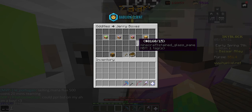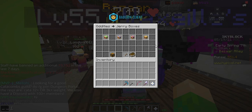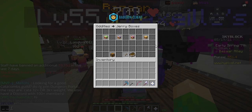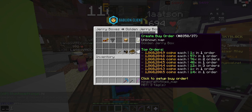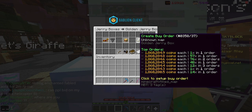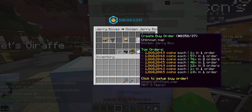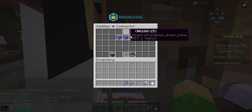Right now Jerry is active — he's leaving in about a day and three hours, and he only comes twice a real life year. Golden jerry boxes are at 1.8 million coins on the bazaar and you can put them up for a sell offer at 1,881,000 coins — a 21,000 coin profit per flip. They can be a little hard for people to actually buy sometimes though, so be careful.